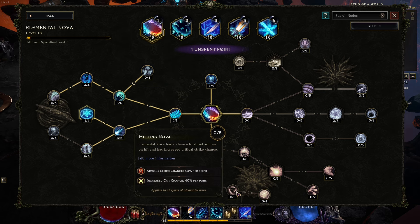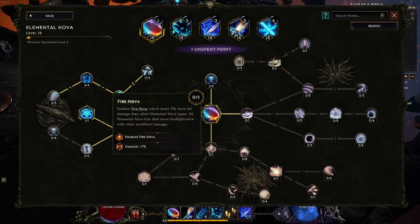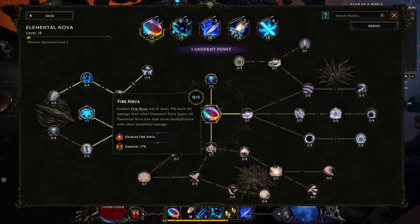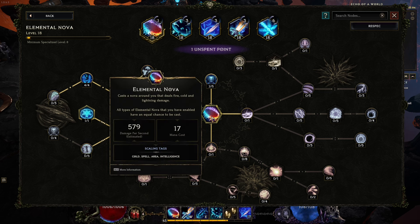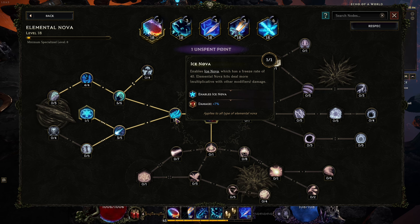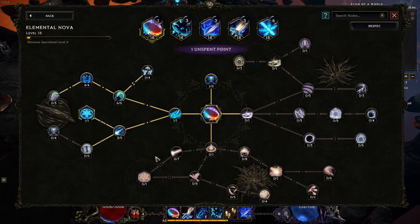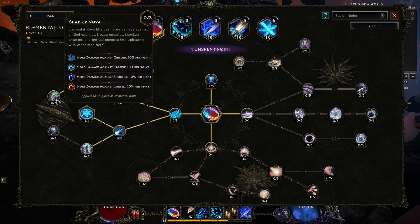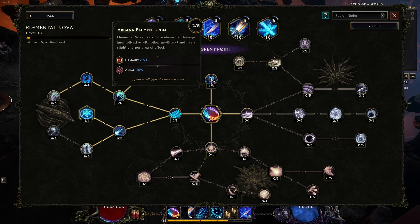More area of effect and damage could be great. Going for increased critical chance could also be good, but that would add Fire Nova. It says it enables Fire Nova, which deals 11% more damage than other Elemental Nova types. All Elemental Nova hits deal more damage, and all types you have enabled have an equal chance to be cast. For the moment though, I think I'm pretty much committed to going Ice — so I'll go for extra damage and area of effect.